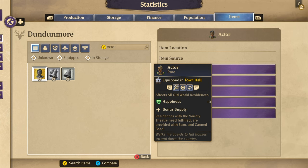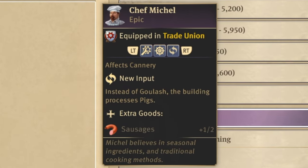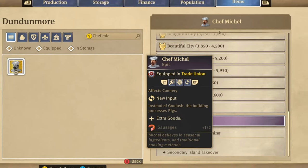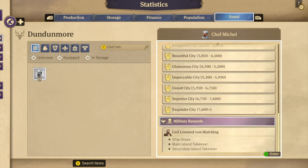Another example is Chef Michel, which grants a new input for the cannery. Instead of goulash, the building now processes pigs, which means that beef, red pepper, and goulash itself are now irrelevant. This can save you tons of income and headache.